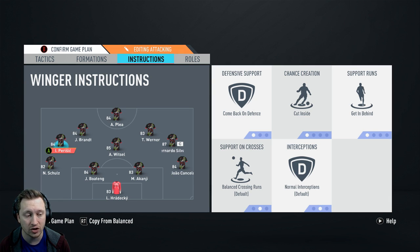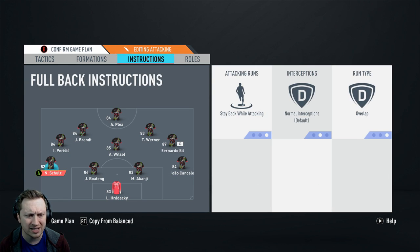The fullbacks — this is up to you. Stay back while attacking, but I've got overlap on them. What that does in my experience is they won't run forward unless you tell them to, but they'll be very happy to do it. L1 or LB is how you tell someone to run forward. With Schultz on stay back while attacking plus overlap, he's happy to run when you tell him to, but won't run unless you do. The overlap overrides stay back when you trigger the run.